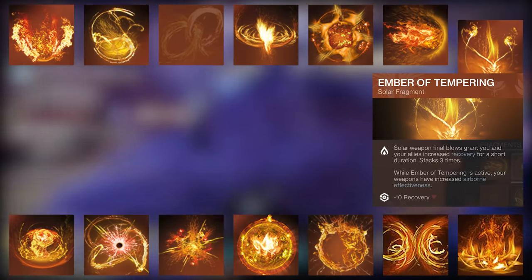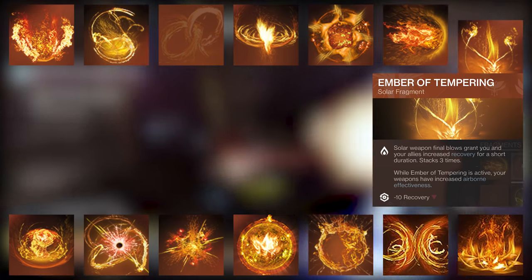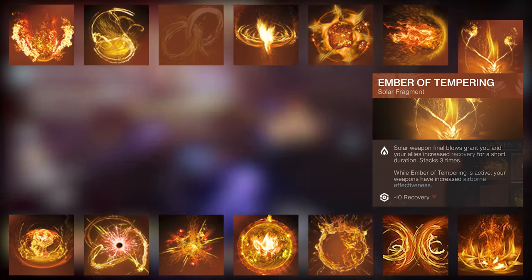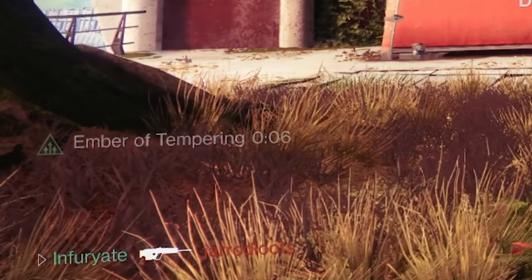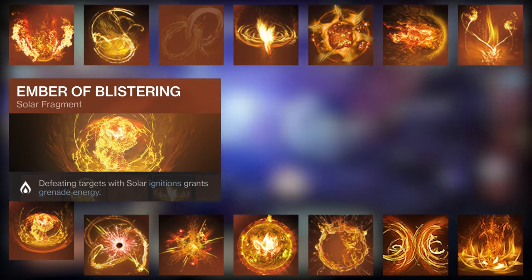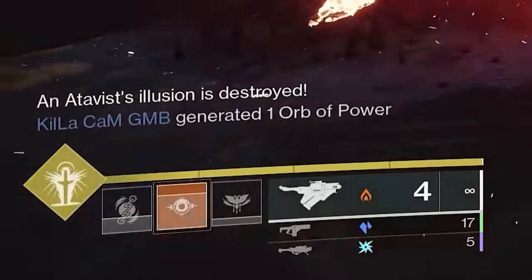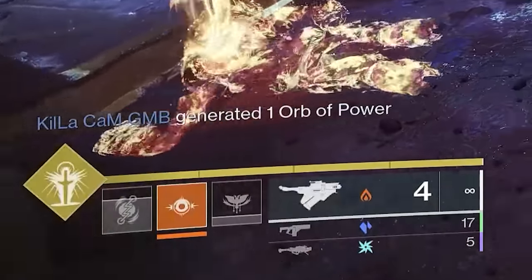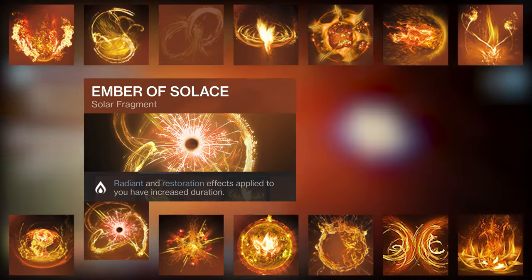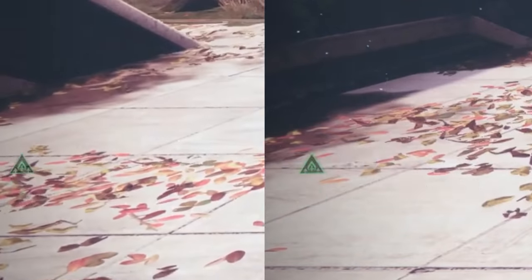Ember of Tempering: solar weapon final blows grant you and allies increased recovery, stacking up to three times. While active, your weapons have increased airborne effectiveness. The recovery boost lasts eight seconds, and this is approximately plus 20 airborne effectiveness. Ember of Blistering: defeating targets with solar ignitions grants grenade energy — about 10-15% per ignition. Ember of Solace: Radiant and Restoration effects applied to you have increased duration — actually a 50% increase, which stacks very nicely.